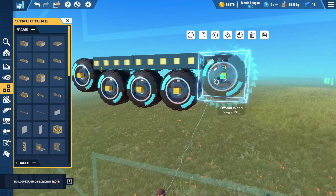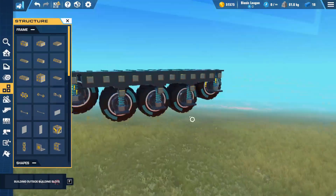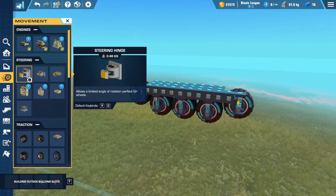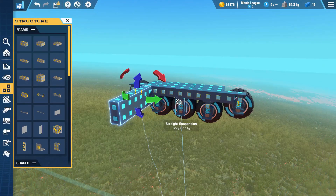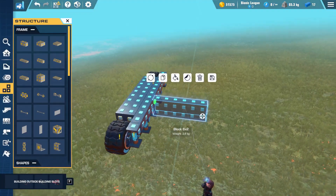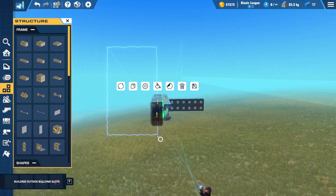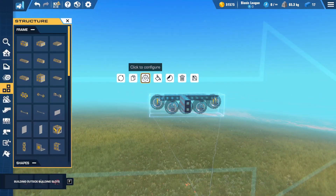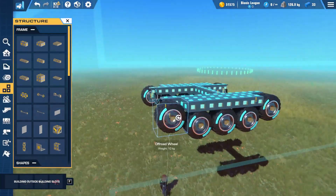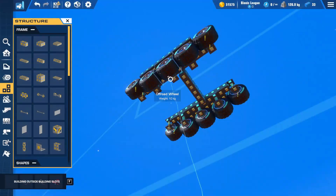That feels pretty good. So these are all going this way, which is nice. And then I'll have a cross beam right here, and behind it will be like an engine area. And then I can just copy all of this over like so. And then we have these very nice tank tracks, if you will.